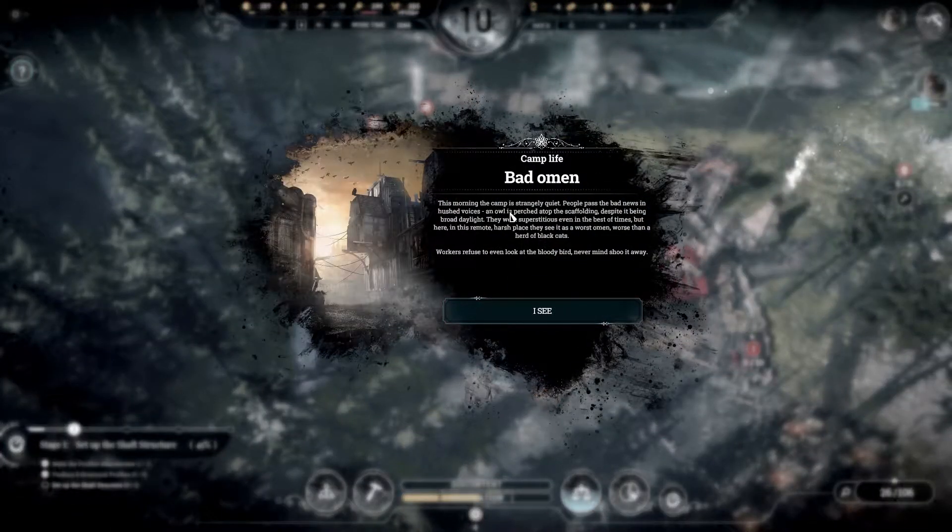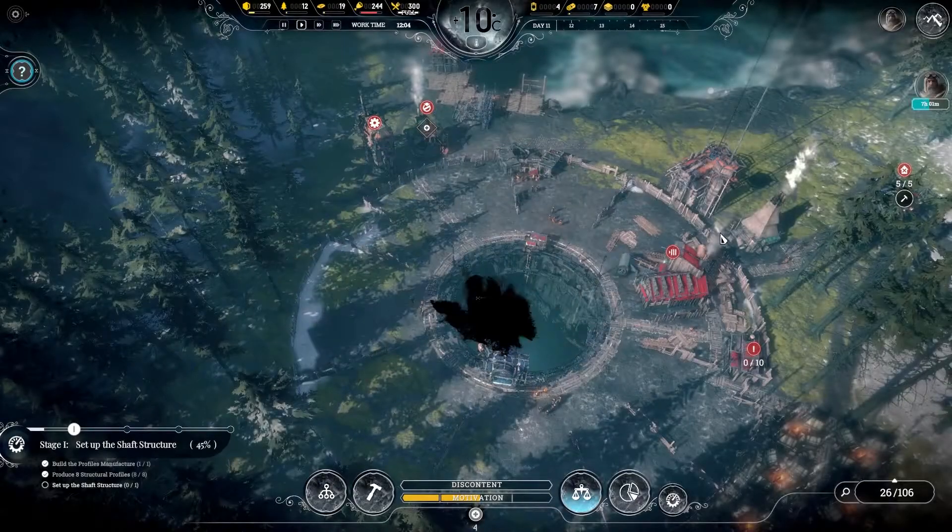We get the choice here — a bad omen from the camp life. This morning the camp is strangely quiet. People pass the bad news in hushed voices, and an owl is perched atop the scaffolding despite it being broad daylight. They were superstitious even in the best of times, but here in this remote, harsh place they see it as a worst omen — worse than a head of black cats. Workers refuse to even look at the bloody bird, never mind shoot it away. I could only press one button — not really sure what I even did.